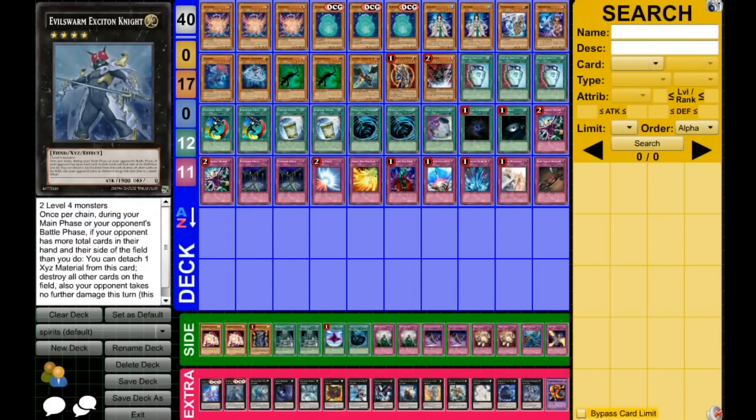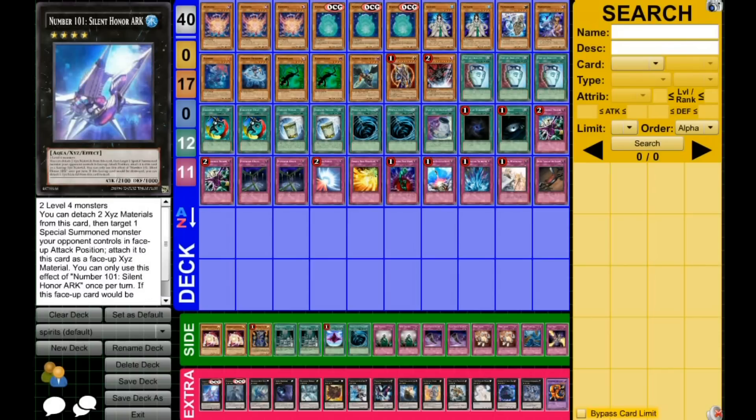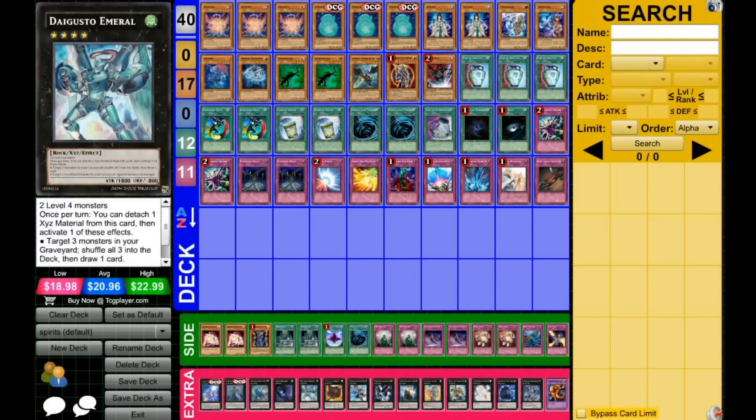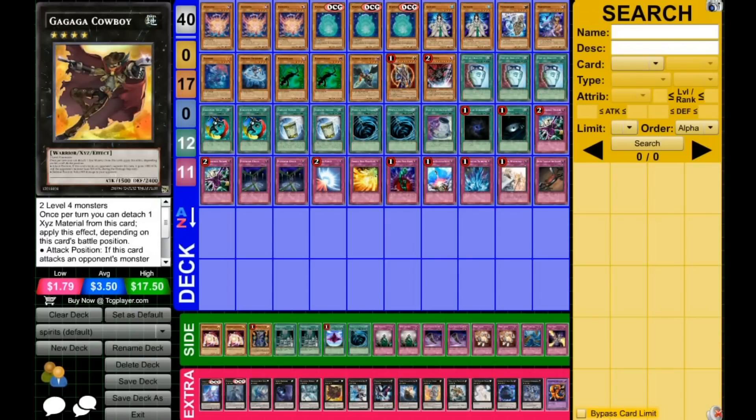The last thing I want to touch on is Silent Honor's Ark and Evilswarm Exciton Knight — they'll be a little hard to get initially, so here are some suggestions for what to do without them. A second Maestroke or a second Cowboy is always really good: you can keep recycling Maestroke and never run out of cards to search, and a second Cowboy helps if they negate your first one or if they have something at 3000 ATK you need to get over.